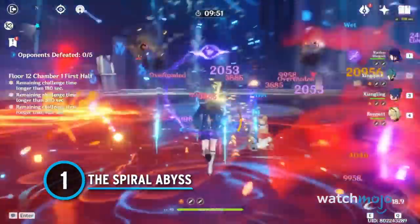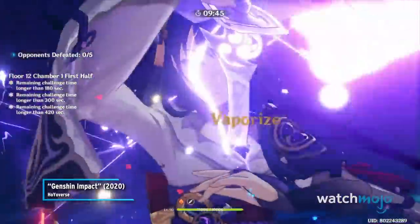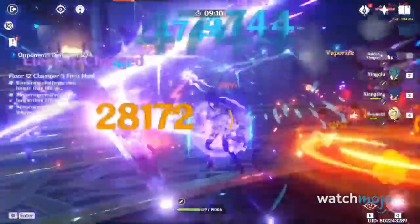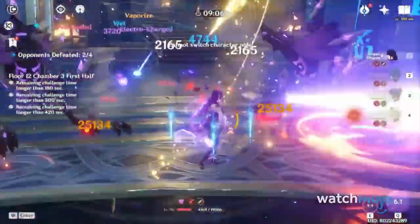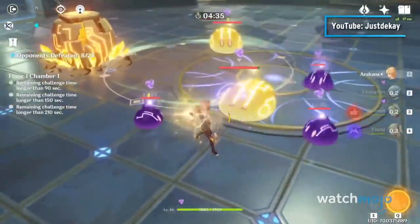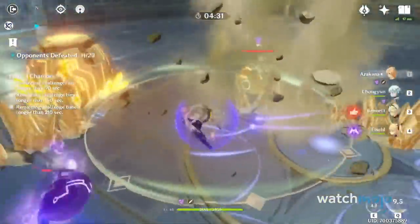Number 1: The Spiral Abyss. If there is one thing we've established so far, it's that there are plenty of ways to get Primogems for free, but most come by in scraps. Luckily, there is a far more lucrative way to farm the in-game currency, and that is by playing the Spiral Abyss. This specific domain, located in Musk Reef, is a dungeon that players unlock after reaching Adventure Rank 20.